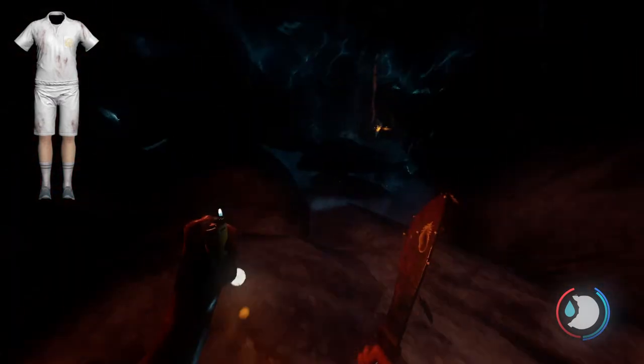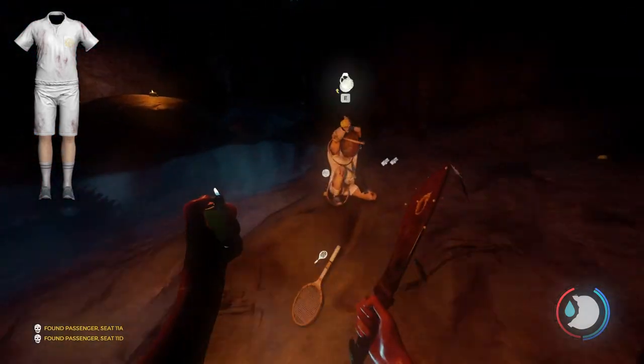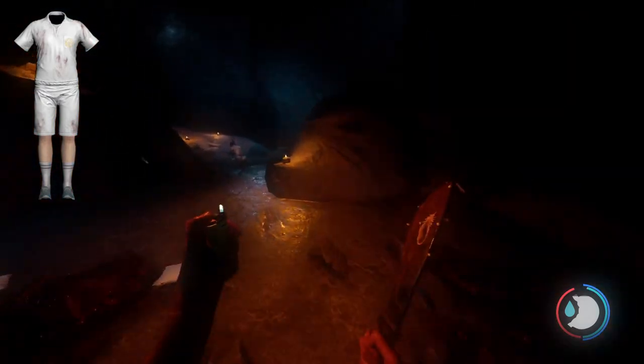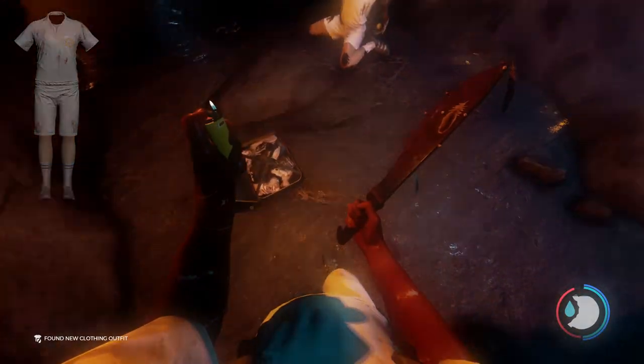Head into the cave. You can also find a pedometer here, so take it if you haven't already. Start making your way to the back of the cave — you may encounter two cannibals and one arms enemy. You can either kill them or run away. Head to the back of the cave and you'll find another brown suitcase with a yellow pattern. Open it and you'll be prompted with the tennis outfit.